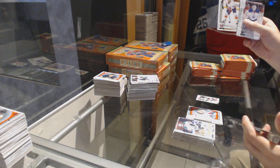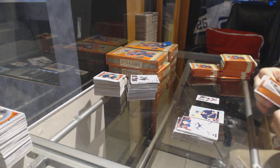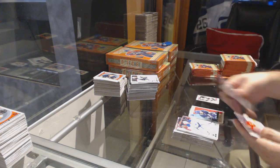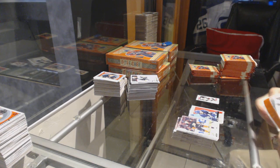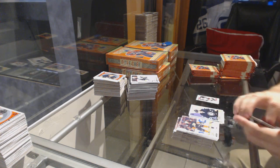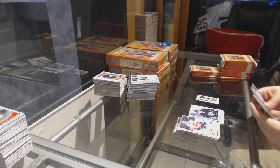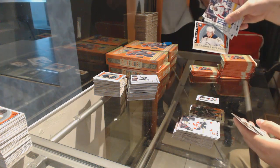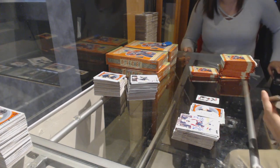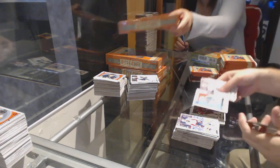We've got a Marquee Rookie of Connor Jones for the Islanders. Oscar Lindbergh for the Rangers Retro. A black rainbow Rusaldo 100 for the Dallas Stars. William Nylander Retro for the Leafs — the black rainbow would probably be one or two as a box hit. We've got a Laine Retro for the Winnipeg Jets.